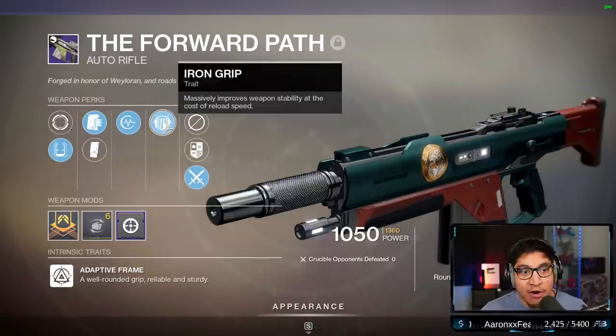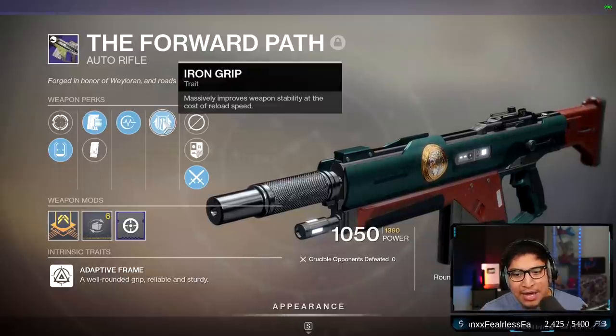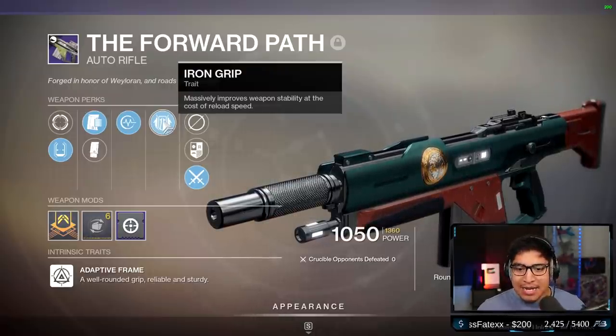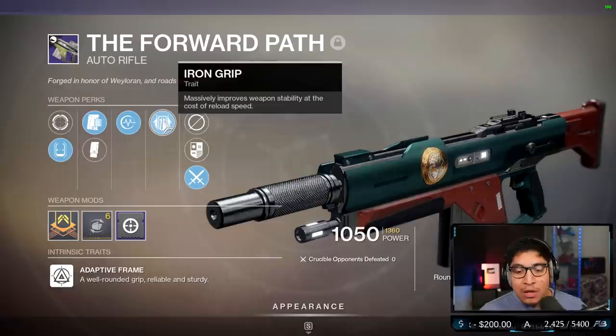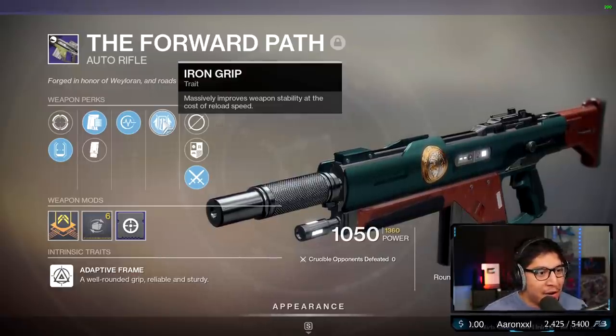Iron Grip says it massively increases weapon stability at the cost of reload speed. Personally, this is not a perk I'm gonna care too much about on PC. I think it's gonna be good on console because a lot of people have to deal with recoil on auto rifles, but yeah, nothing too special in that regard.